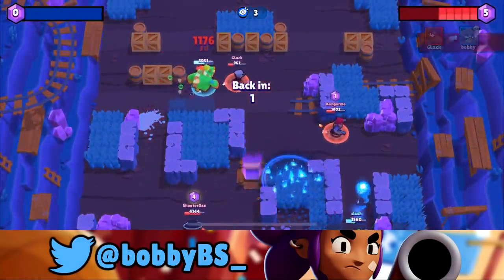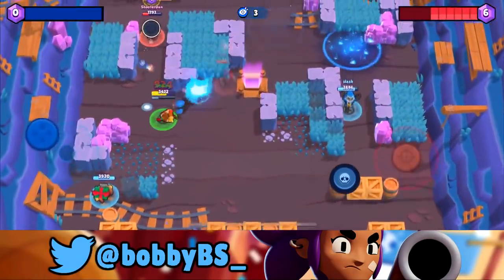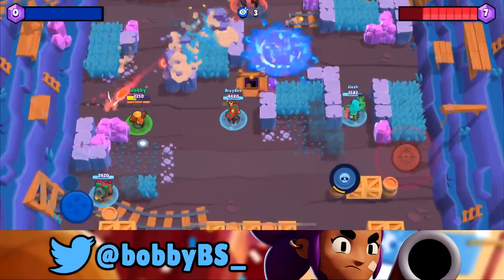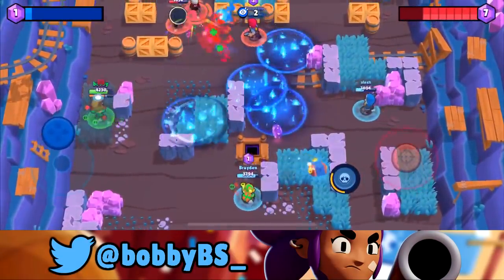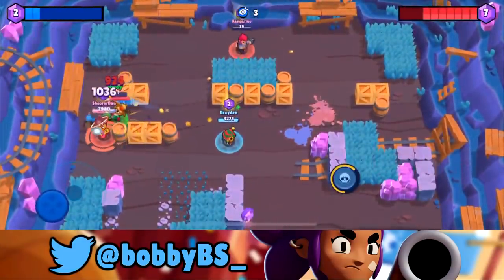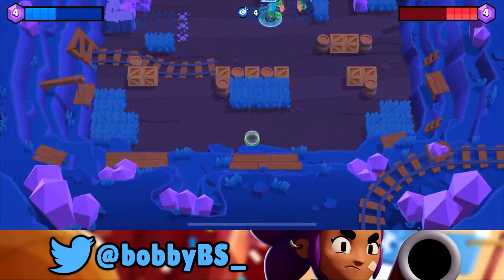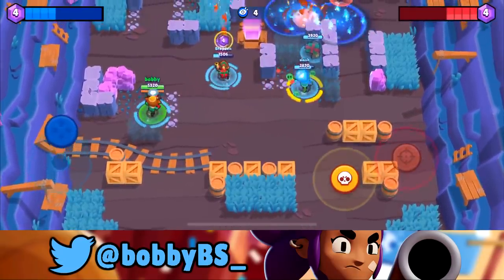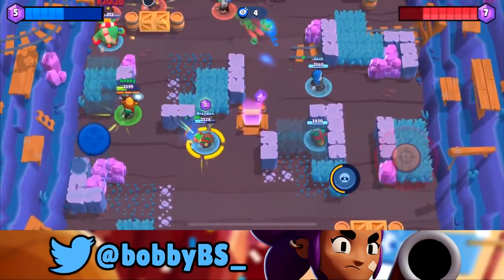The reason it's Nita is because nothing really counters her - you can just be super solid. There's no direct counter. Like Frank has a Shelly that counters it, Crow has Pam - those are direct counters. There are soft counters like Barley against Crow or Rico against Colt with no walls, but nothing directly counters Nita super hard.